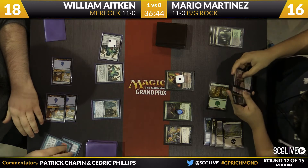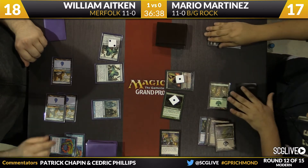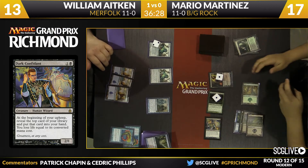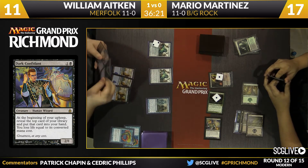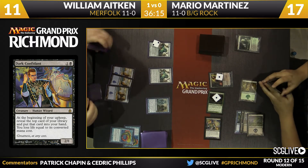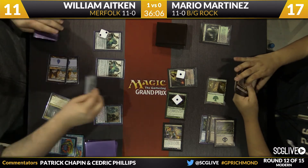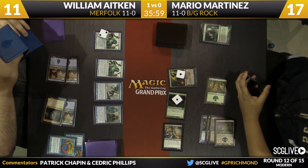Adkin will draw a couple extra cards next turn but doesn't have a lot of life to work with after this attack knocks him to 13. Maybe he can afford one or two extra cards — but the nice thing is he gets to attack the Liliana. There's a Spreading Seas. Adkin goes down to 11. He does have Vial triggers to compensate. A Cavern of Souls comes into play — unsurprisingly naming Merfolk. And now there's a Master of Waves. Devotion check — Phantasmal Image is currently a Dark Confidant.